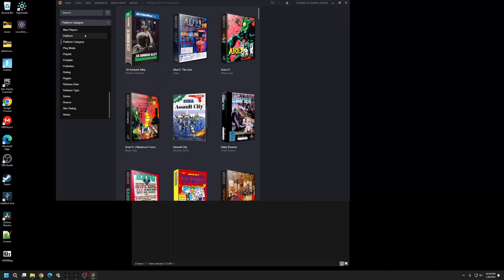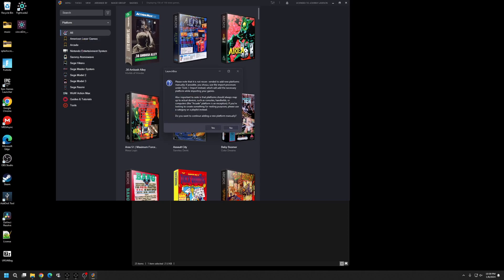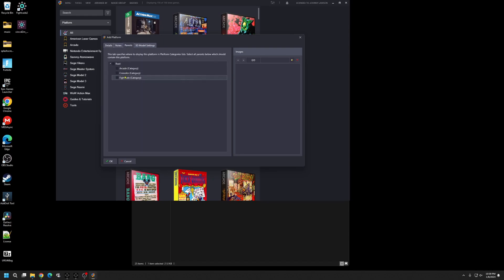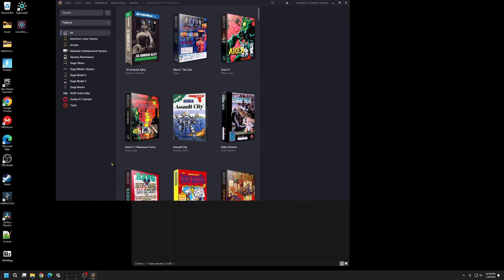Now right-click on All under Platforms and add another platform. We have our platform category; now we need the actual platform. Type Fightcade as the title, go to Parents and place it in the Fightcade category, check it, and hit OK.